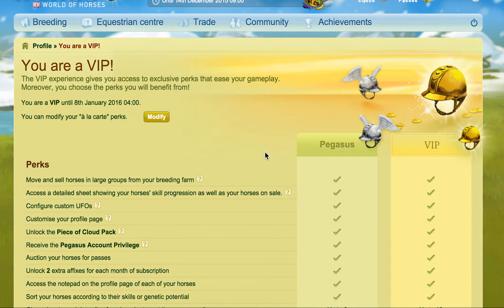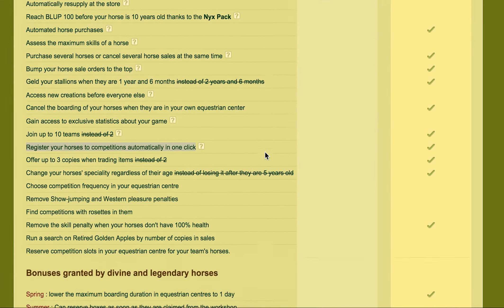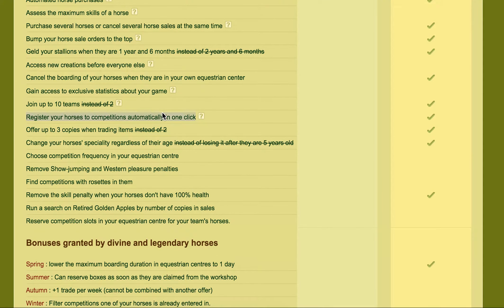If you're a VIP account holder then you can get an extra perk which allows you to register your horses in competitions automatically in one click. This can also be referred to as auto comping, because you're clicking a button which automatically puts your horse into a specific competition.